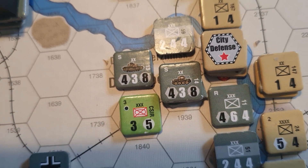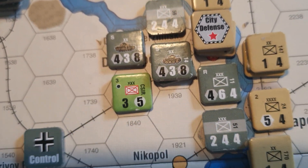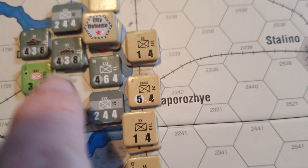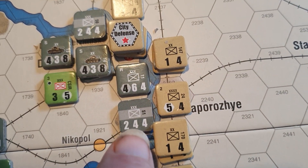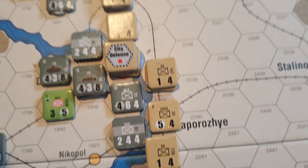You can also see that armored units have a hexagon around the attack factor — that indicates a zone of control. Some units have zones of control on their full-strength side but on their reduced-strength side they do not have zone of control.